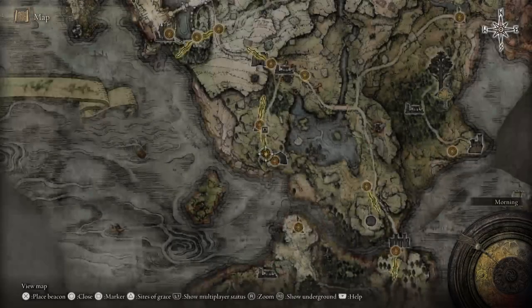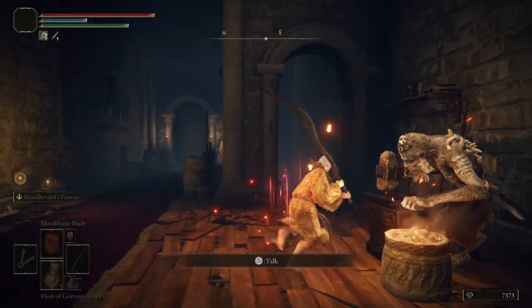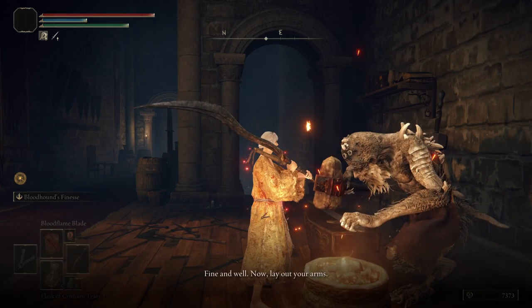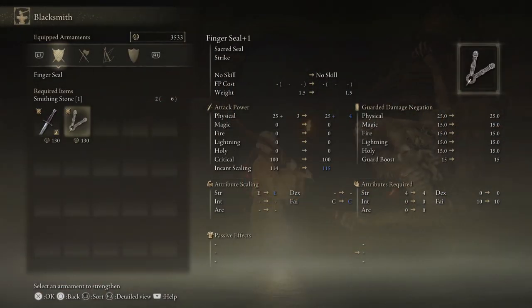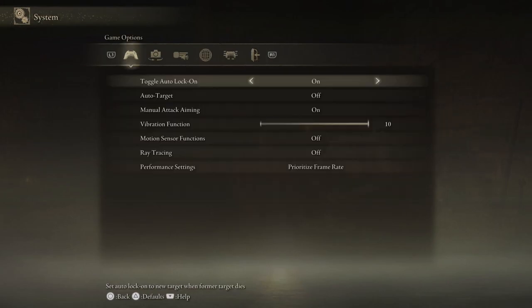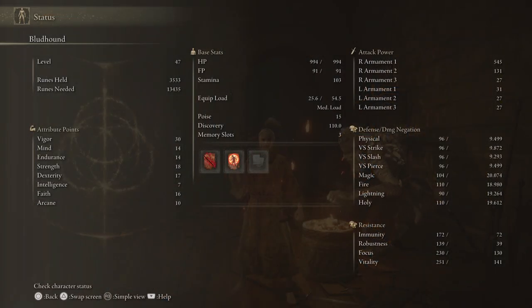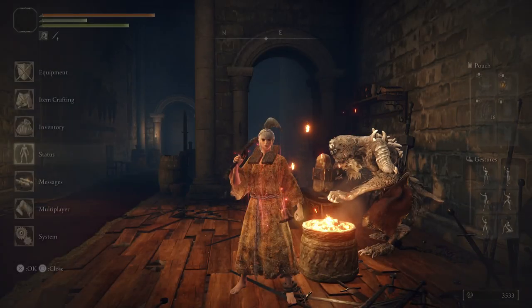After grabbing the Golden Seed, warp back to the Roundtable — we're going to fully upgrade the Bloodhound's Fang to plus 10. Congratulations! You've fully upgraded the Bloodhound's Fang. I was able to do it in an hour and 16 minutes, reaching level 47 with 30 Vigor, Golden Vow Ash of War on a dagger.